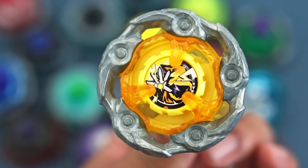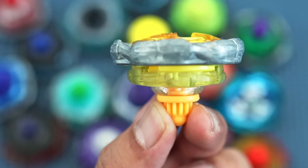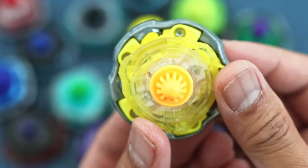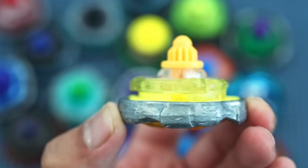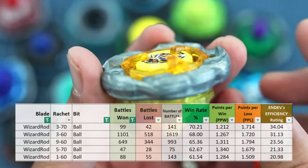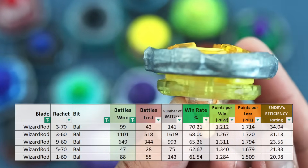Its only weakness is itself, which brings us to our third-best combo — Wizard Rod on Ball with a 68% win rate in 1,619 battles. This combo dominated 2024. It was so dominant that we got a lot of mirror matches, which caused its win rate to dip. If we remove mirror matches from the data, its win rate would be much higher. Here are the win rates for each ratchet variant.